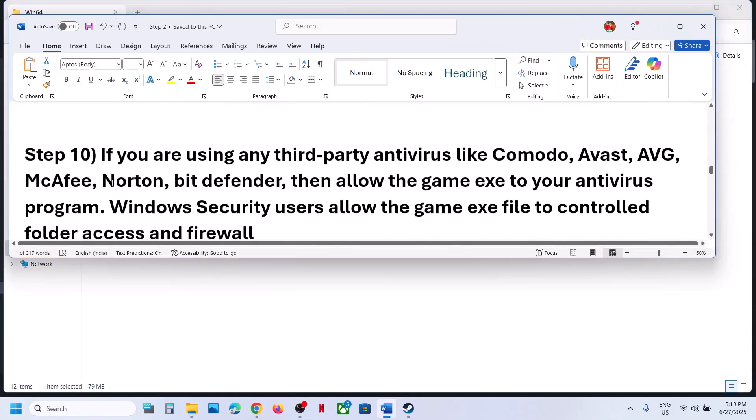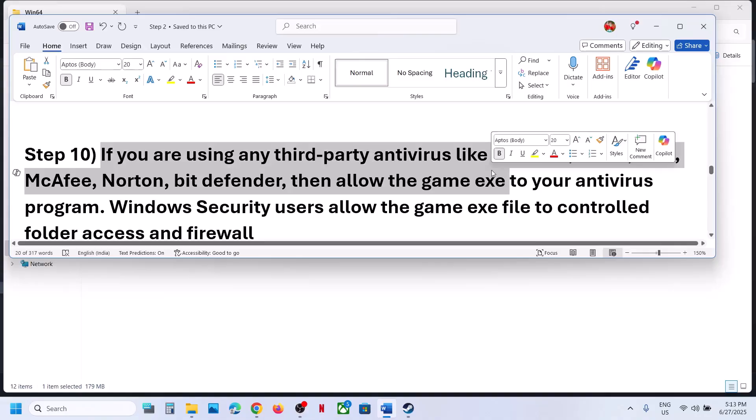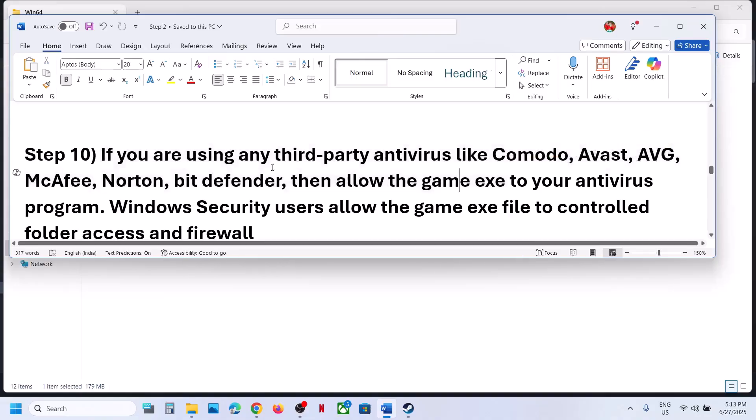The next step is to handle antivirus settings. If you're using any third-party antivirus like Avast, Bitdefender, McAfee, or whichever antivirus you have, allow the game exe file or the complete game folder as an exception in your antivirus program.